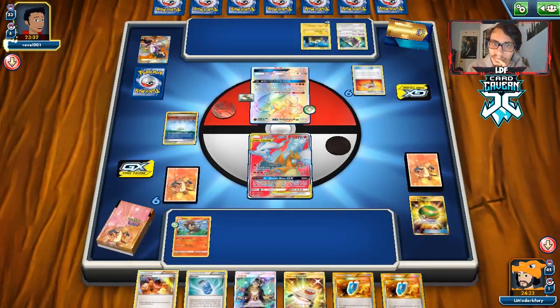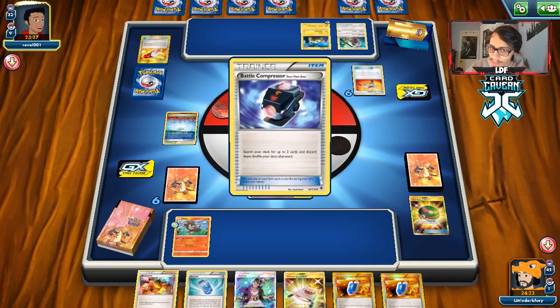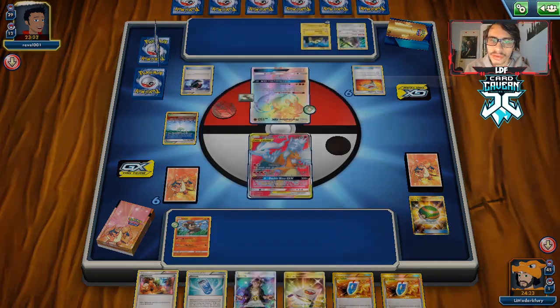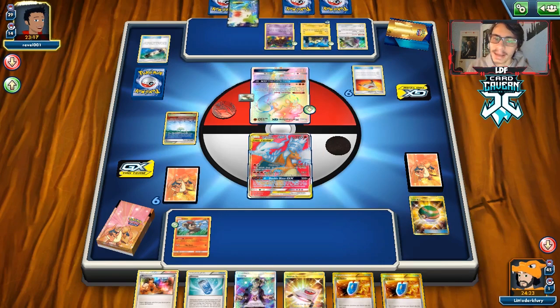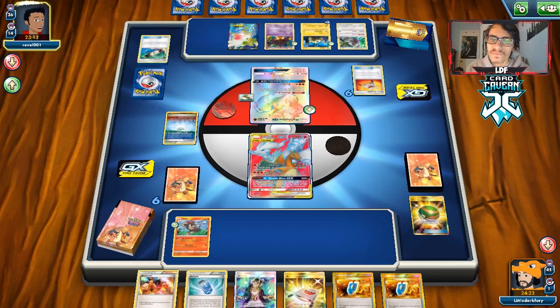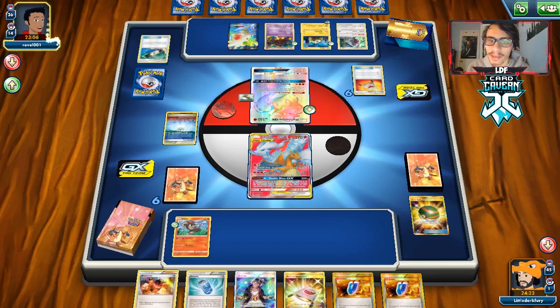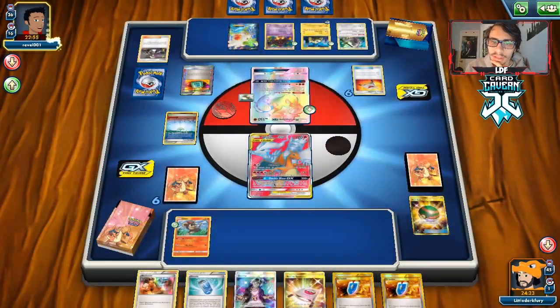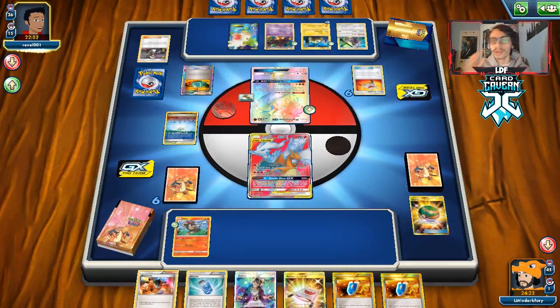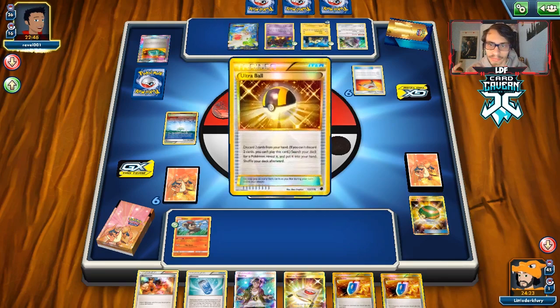They do lose VS Seekers. I'm now scared they play Escape Rope — if they rope me here I'll cry. They use Dazz Machine again and lose a Guzma. They're probably just building up Night March damage, but as long as they don't play any Evolutions, we should win the game by just Pyroar being Pyroar. They're really digging, which makes me think they have the Escape Rope. But they just hit me for 90 damage — we're fine.